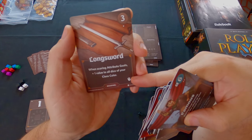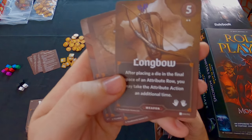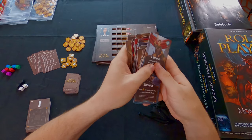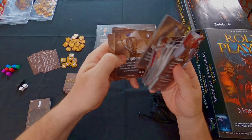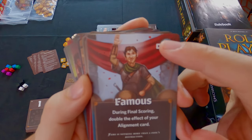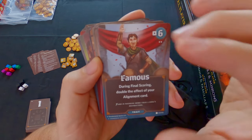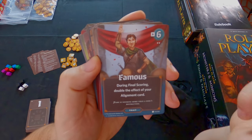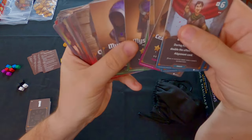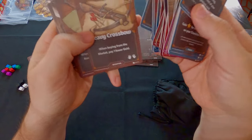Every weapon shows the number of hands required to use it - a longbow requires two hands. You can only have two maximum weapons at a time because you can't exceed two hands total. On trait cards, there's a cost at the top - this one costs six - and a little arrow indicating the alignment shift when you buy the card. So buying this card shifts alignment to the right; other traits shift left.